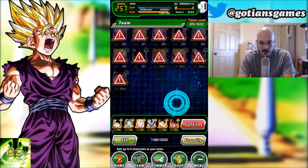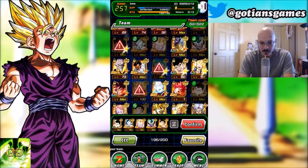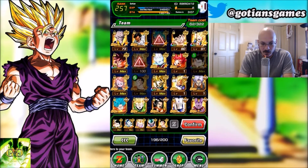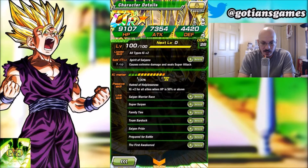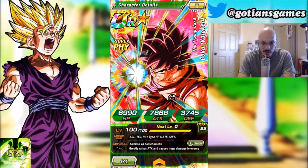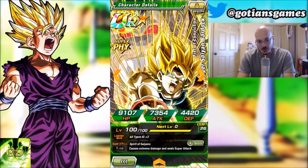My team cost is very tight. I can't bring Broly, Vegito Blue, or certain other Gokus — I'm very limited. I could bring Bardock, who would be a fantastic choice — he gives Ki and his passive greatly raises attack and causes huge damage. He also links with Kamehameha and Saiyan Lineage.